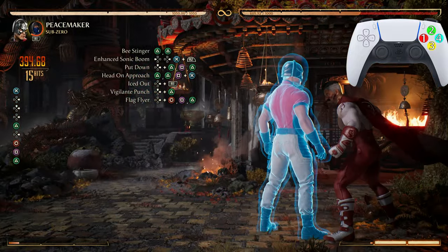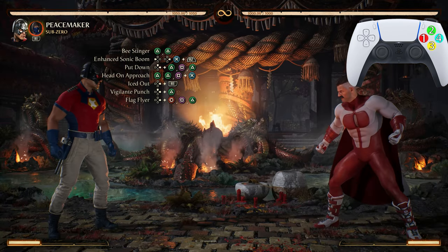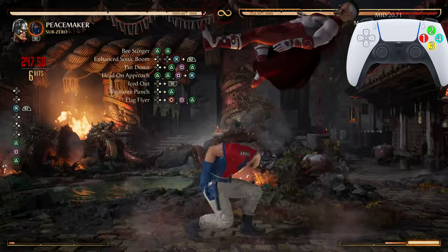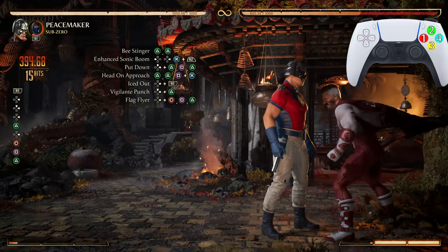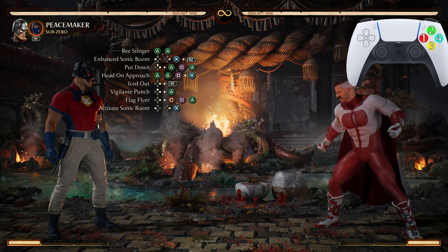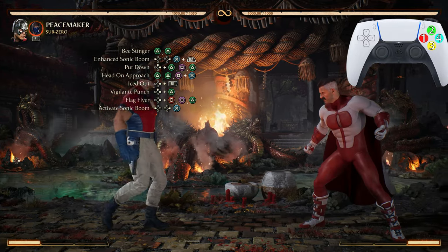The force field doesn't help the combo at all, it just looks cool. After the Flag Flyer we're going into Activate Sonic Boom — the regular version this time.